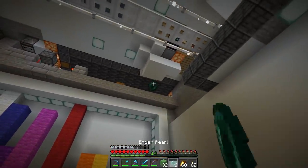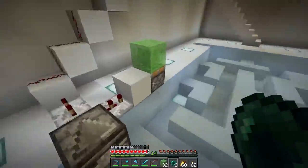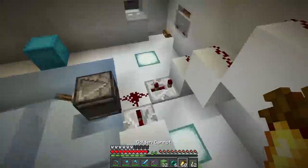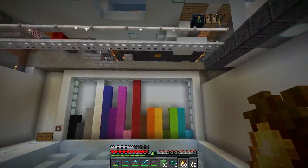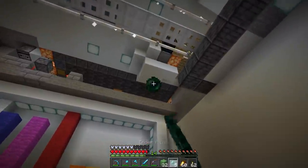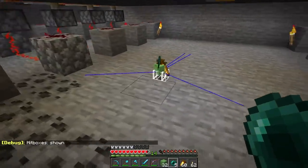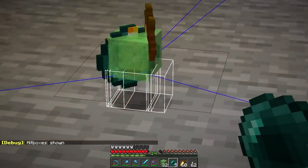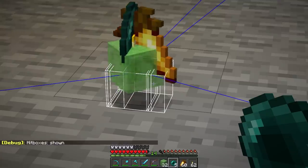It went all the way up too. Let's go up and see. I don't think it's going to work — I'm much heavier than a carrot. We'll go up the old-fashioned way. Look at that. F3B — you can see the hitboxes are slightly misaligned, but that was probably due to my positioning on the slime block. So this is very good. That was very, very accurate.